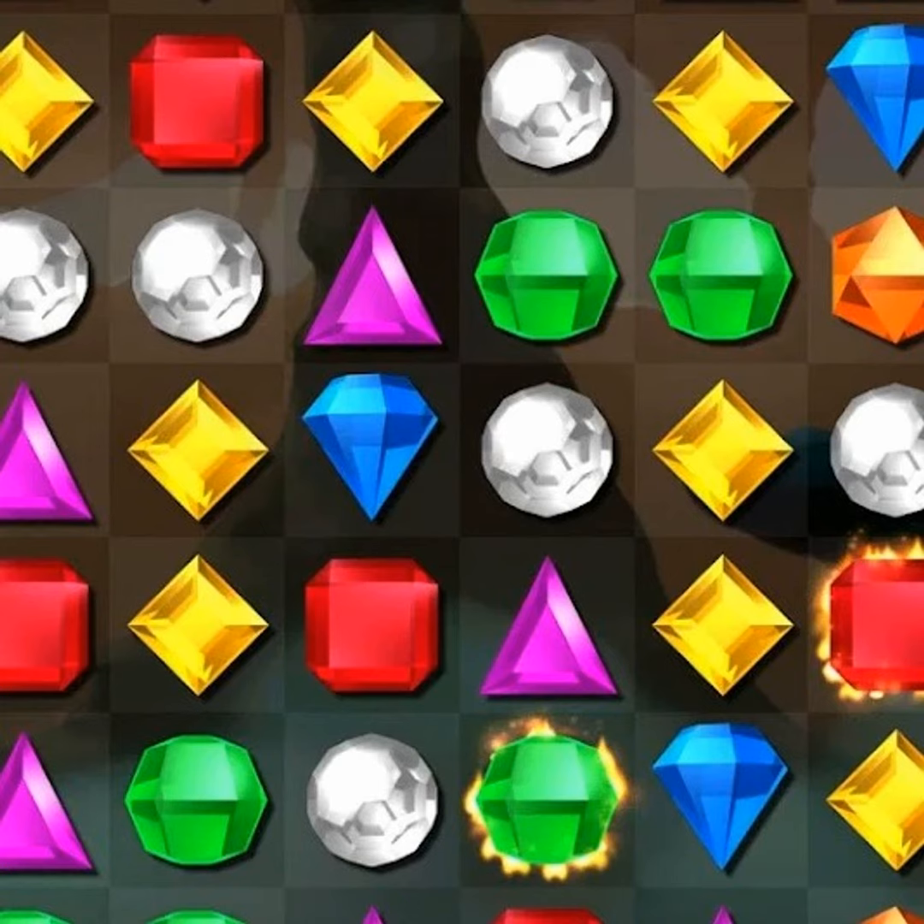In Bejeweled Classic you have a couple of other modes: Diamond Mine, Zen, Ice Storm — each with its own special twist. Poker, for instance, tasks you with getting a full house — three matches of red gems and two of another color. If you can't do that, you lose. Diamond Mine has the bottom third of the level underground and you have to make matches at ground level to bust the dirt away. Zen mode is an endless play mode.